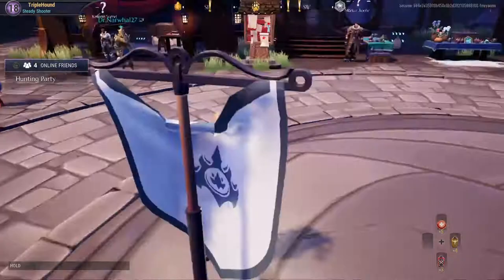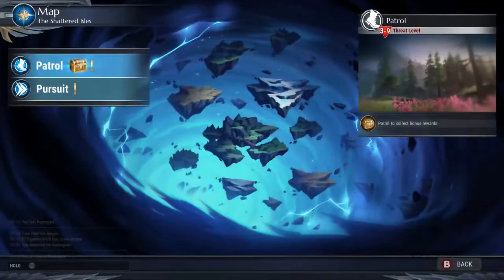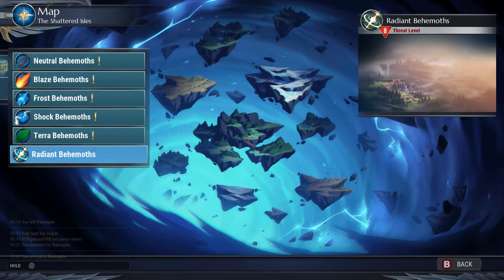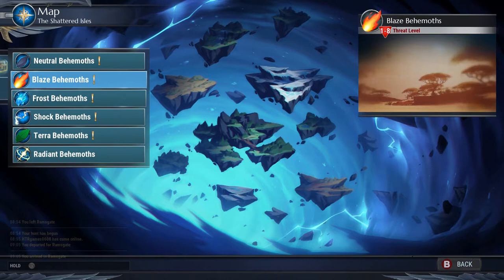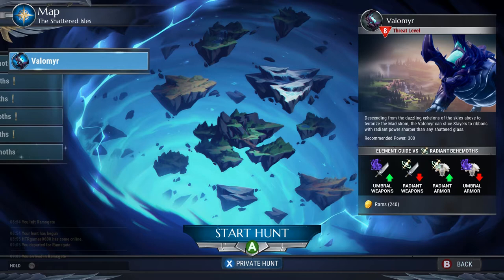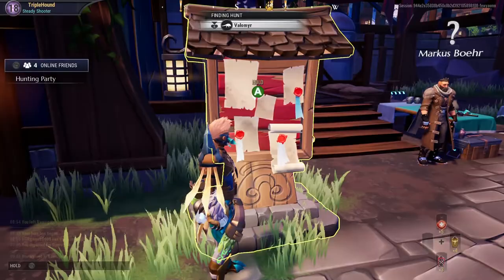Hey guys, welcome back to Triple Hound, and today we are going to be fighting my first ever out of the two, I'm pretty sure kind of elite behemoths, the Volmere. Now the Volmere is a Radiant. These two are not really of the normal behemoths — the normal behemoths are Neutral, Blaze, Frost, Shock, and Terra — but Radiant and Umbriel are like kind of the hardest to beat. I am not looking forward to defeating the Resikiri, the Rift Stalker, or the Shroud, but my head start for this is the Volmere.